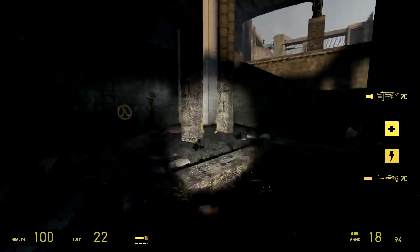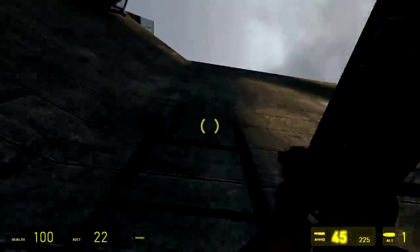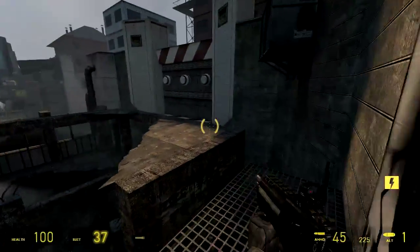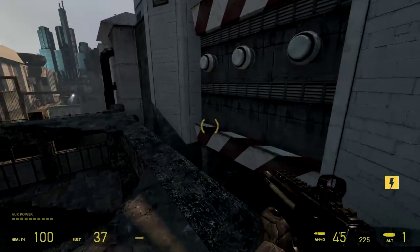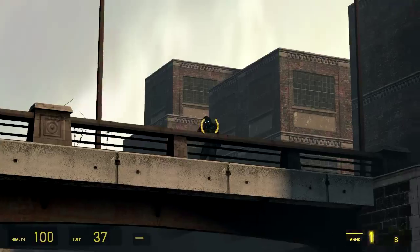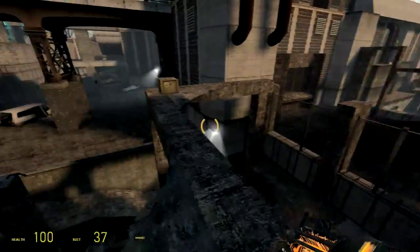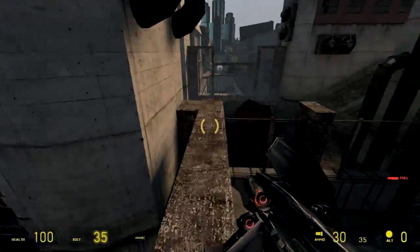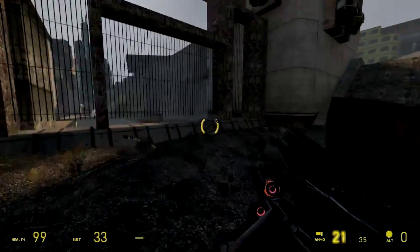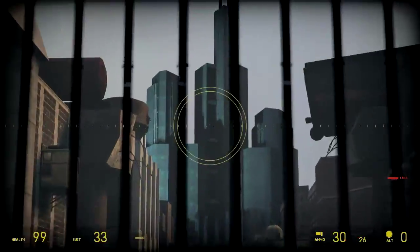One thing that was kind of nice in this map is that there's hidden crates absolutely all over the place. This is something I really like in maps, although I think perhaps here there's maybe too many — you kind of end up getting crate apathy. Finding a crate should be an exciting moment, like finding a little secret area or a reward for exploring. In Station 51 Part 2 they're just absolutely everywhere.